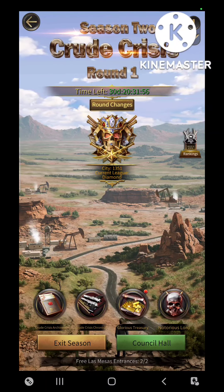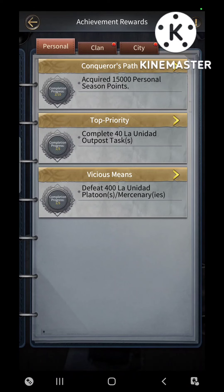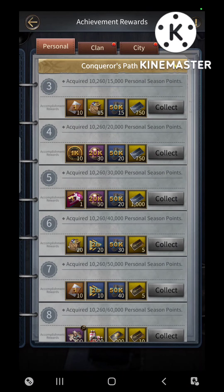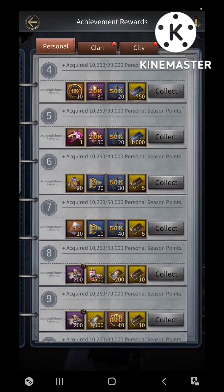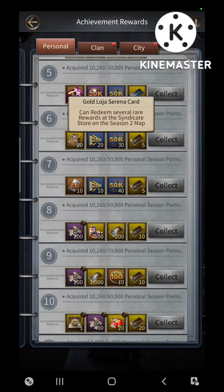If you go to the Glorious Treasury section and look at the achievement rewards in the Conqueror's Path area — which is basically all the awards for your personal season points — if you scroll down to six through ten, you will see that you get these Gold Loha Serena cards.